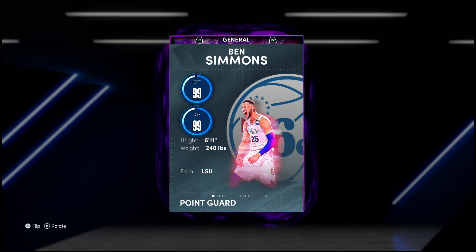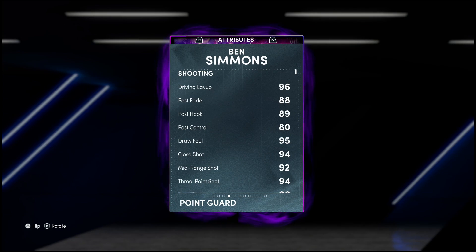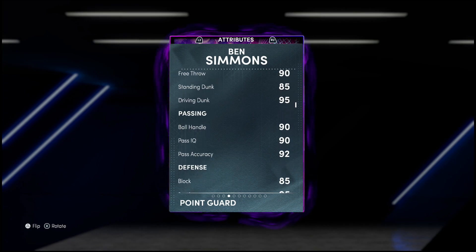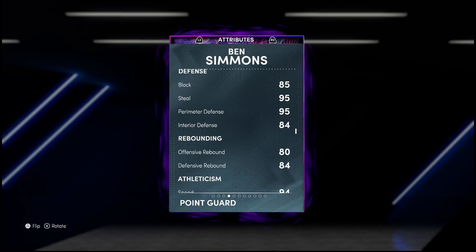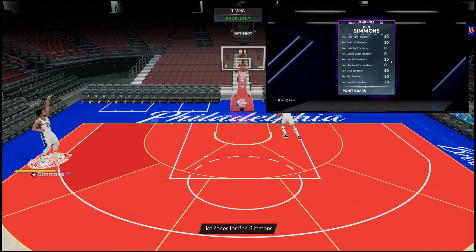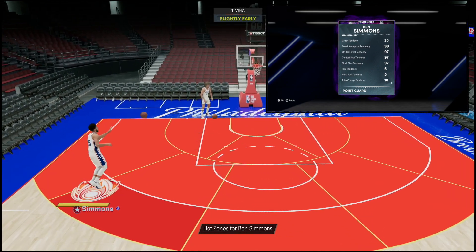99 offense, 99 defense, standing at 6'11" — he used to be 6'10". Numbers-wise he looks insane: 96 driving layup, post game looks great, 92 mid-range, and because he's glitched Ben Simmons has a 94 three-pointer. That's right, this man can now shoot the three ball. 90 free throw, 95 driving dunk, insane ball handling and passing. Defense is going to be a problem — he's already 6'11" and the stats of a point guard means you're not in for a good time. Solid rebounding, 94 speed and acceleration, 93 speed of ball, great vertical, lateral quickness, solid mental game. Tendencies: 99 pass, 97 for the rest — that's going to be a problem for sure.